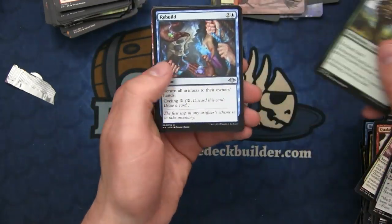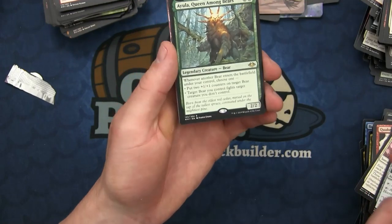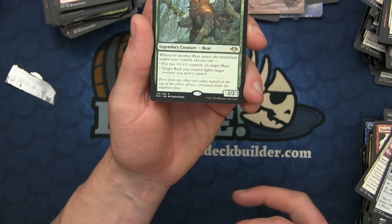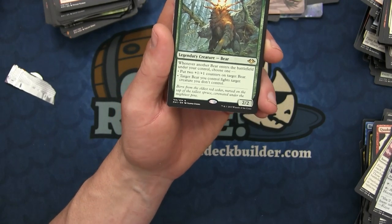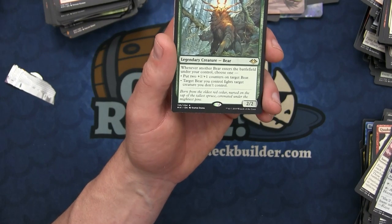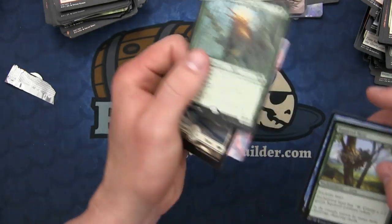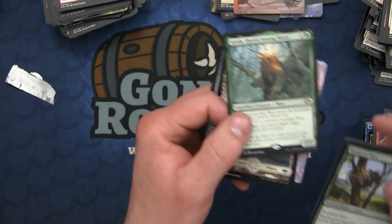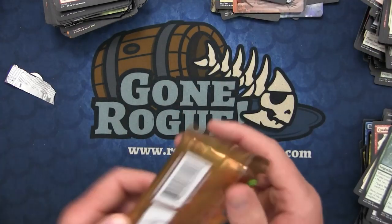Squirrel Nest, the Rebuild, Feaster of Fools, and there is the bear Commander - Ayula, Queen Among Bears! Whenever another Bear enters the battlefield under your control, you choose one: either put two +1/+1 counters on a target Bear, or target Bear you control fights another target creature you don't control. And then we have a foil Construct token. This is going to be a very popular Commander - all the Bears surrounding this Commander have already gone up like crazy.